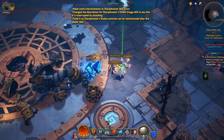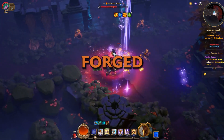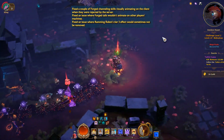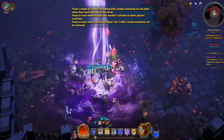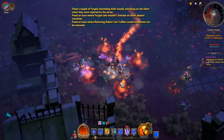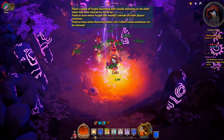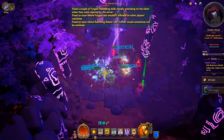They also fixed it so that the Sharpshooter's Shasta summon can be resummoned after you die. For the Forged hero, they fixed a couple of channeling skills that were visually animating on the client when they were rejected by the server, fixed issues where the Forged's tails wouldn't animate on other players' machines, and fixed issues with the Ramming Robot tier 3 effect sometimes being removed. I'm really happy to see these patch notes and all the changes.